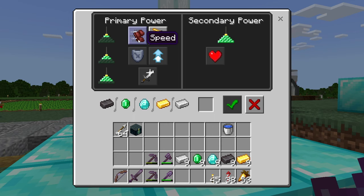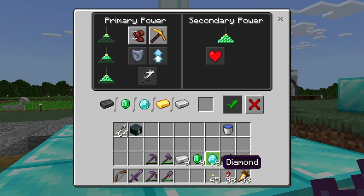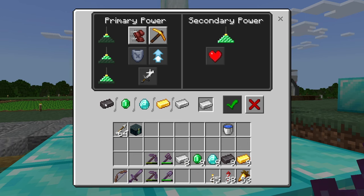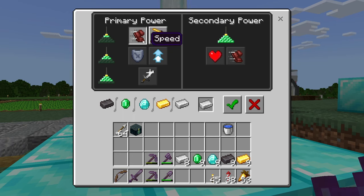For your tier one beacon, you can activate either speed or haste. Speed simply makes you run faster. Haste makes you mine faster. All you have to do is drop one of these different ores or ingots into the beacon in this little slot right there. It tells you right here which ones are acceptable and you select the effect that you want. On the right hand side, there's a secondary power — you cannot use that yet until you're at a higher beacon level. You have to be all the way at the highest tier to use that.